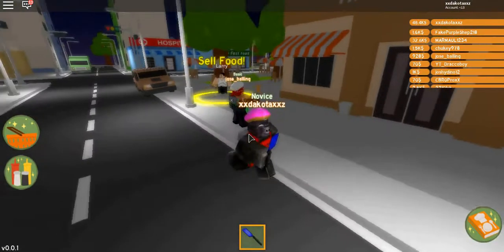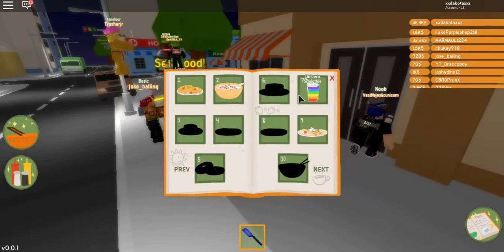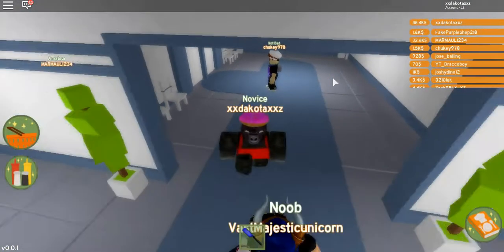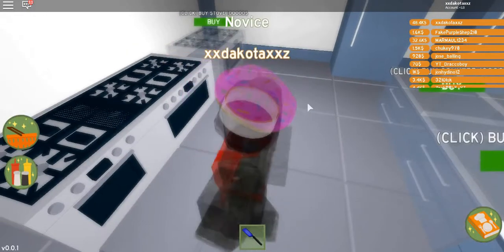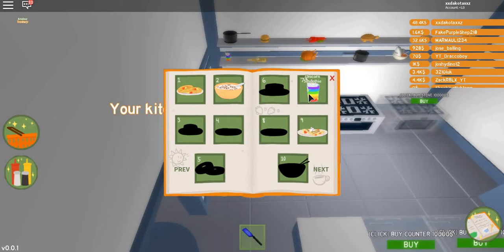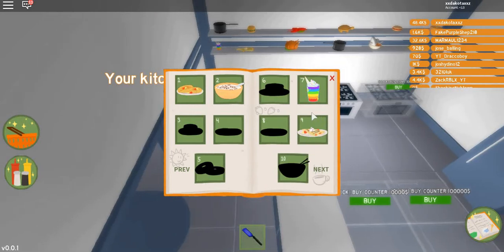I'll show you guys how to get money fast by cooking. On the first page, unicorn smoothie was good because you make them on the counter. In the kitchen, don't get the counters — they don't get used a lot — get the extra stoves. If you go over here it says counters; don't buy those, buy the stoves. A good thing to buy for the food is probably unicorn smoothie, but if you can't afford it just buy the other one.